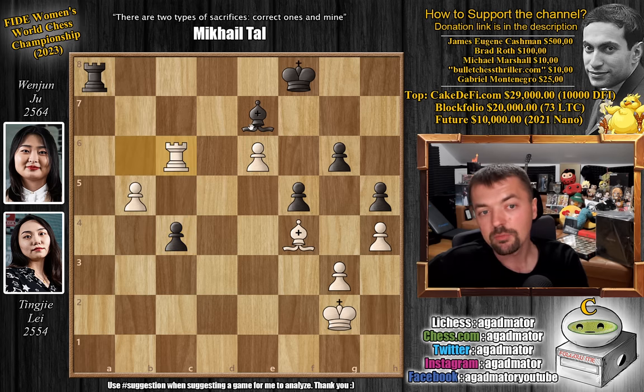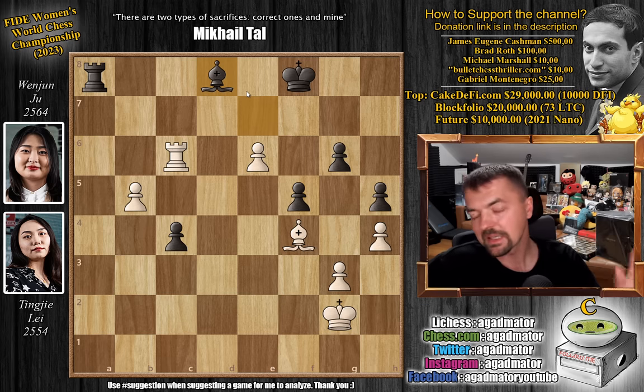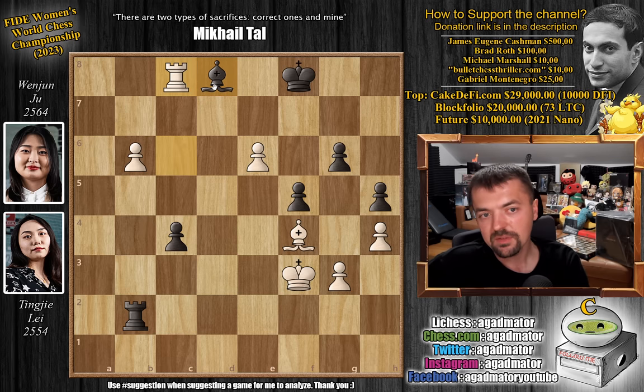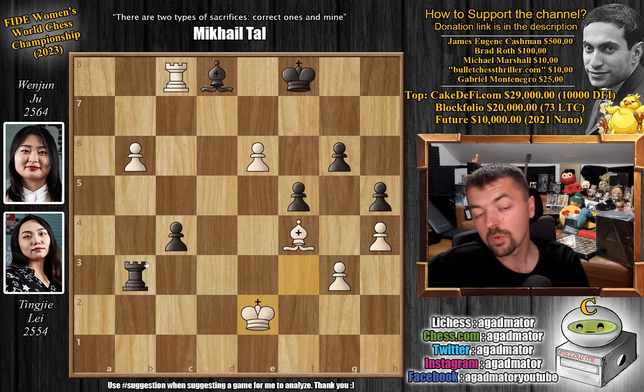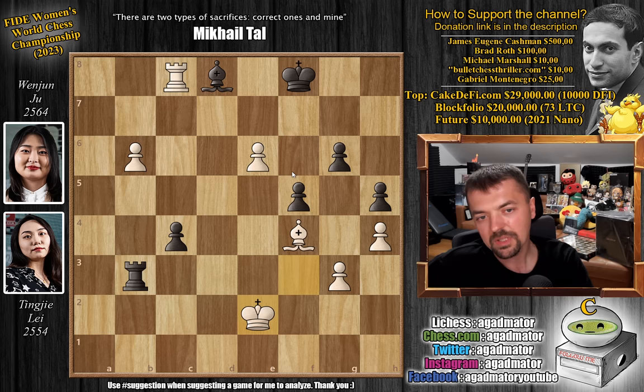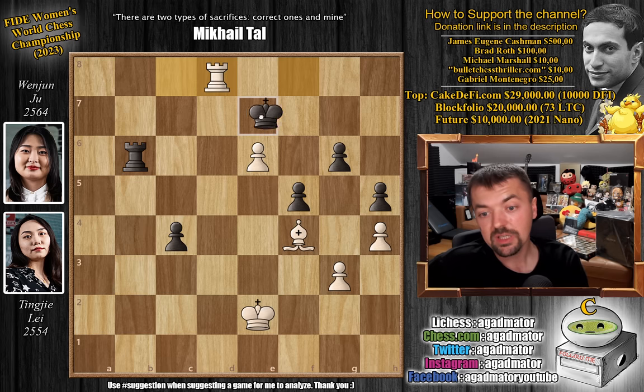We have rook to c6, and now bishop to d8. Interestingly, Ju Wenjun had zero time on the clock here — she basically allowed her clock to run all the way down and played the move on the last second to gain more time. Very intense. Pawn to b6, we have rook to a2 with check, and now king to f3. We have rook to b2, and now rook to c8 — the bishop is pressured with no good way to defend it. Rook to b3 check, king to e2. What was played is rook captures on b6, giving up the bishop on d8 — there is no way to defend it; if you try bishop g5, that's it. So rook captures on b6 was played, giving up the bishop for a couple of pawns. Rook captures on d8 check, king to e7.